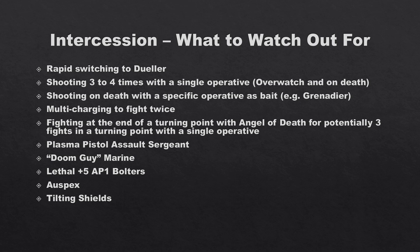For notable operatives: the Plasma Pistol Assault Sergeant is their only source of plasma weaponry, usually used against elites. Their chainsword hits on twos with five attacks at four/five, but it's that plasma pistol — overcharged — that they save CP for. They can literally charge, kill someone, plasma pistol another, and if you kill the sergeant they'll plasma pistol you again on death.